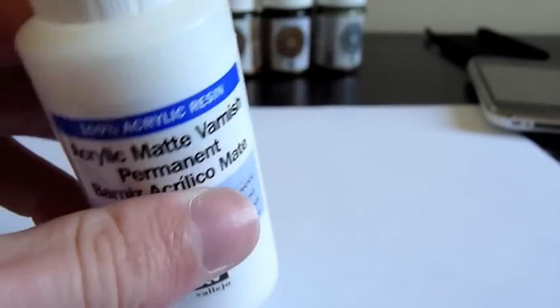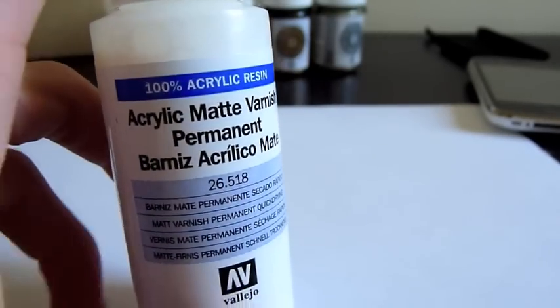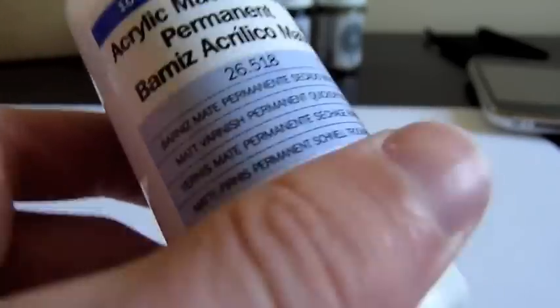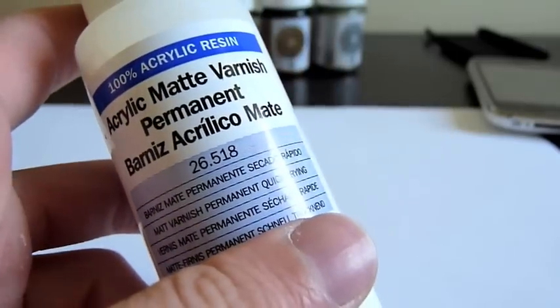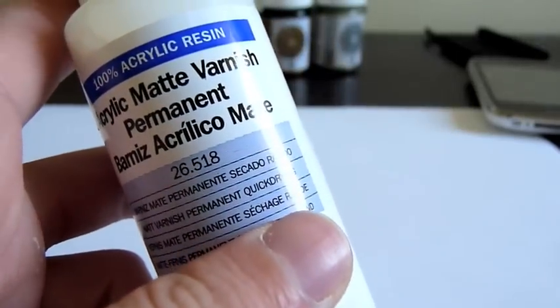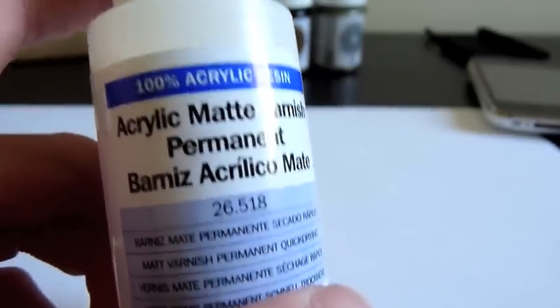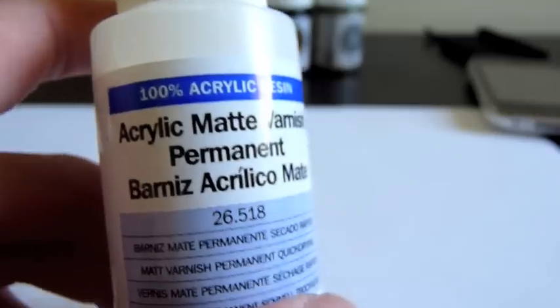I'm also waiting on a package from Gifts for Geeks where I've bought some Army Painter Primers in the Bleach Bone color — these were brought to my attention by Templars Crusader 1. I'll be able to have a whack at those. I'm literally prepping all my minis at the moment and I'm going to mass blitz prime them. I also have some Assault Terminators — I think they look really good — and I'll be using Cat's Thunder Hammer tutorials on that.